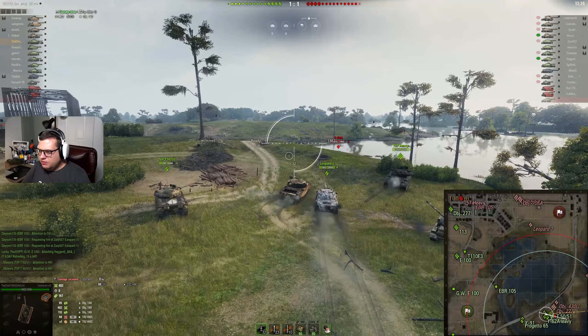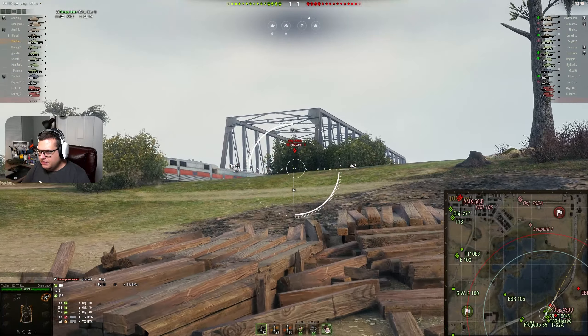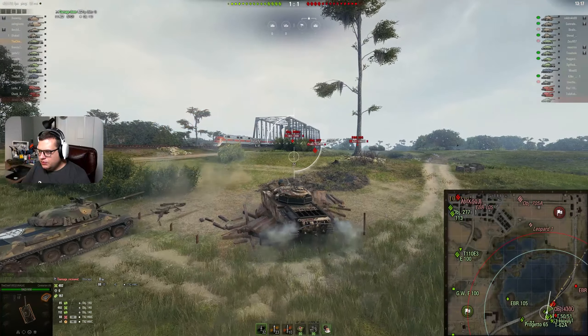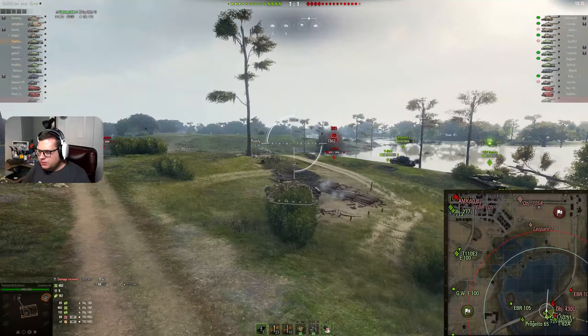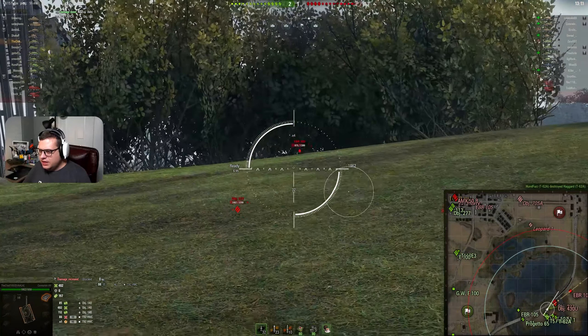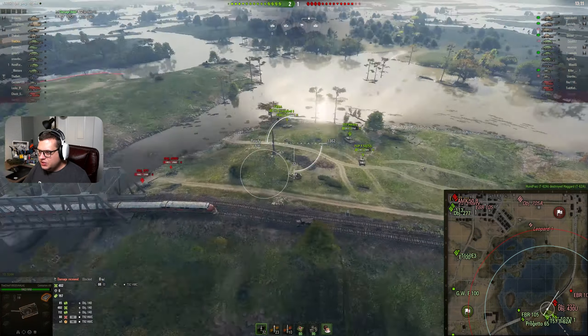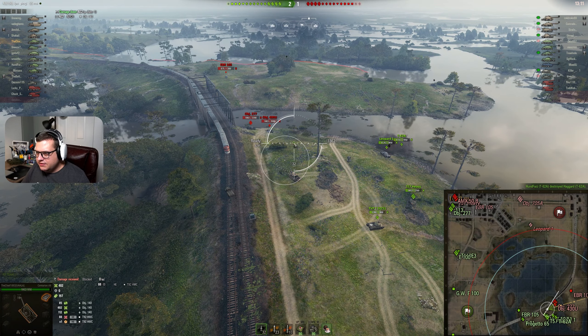Moving around here — wow, that Leo is moving quick. He's looking to get a shot on that T62A. He's going to take a hit from the 430. The 430 just fired. If you can scoot up here, you might be able to get a shot in. That T62A is going down. Your team has decided to make pressure. You want to be on this ridge looking for shots at these guys, because right now with these guys poking this way, they're not looking up this way.